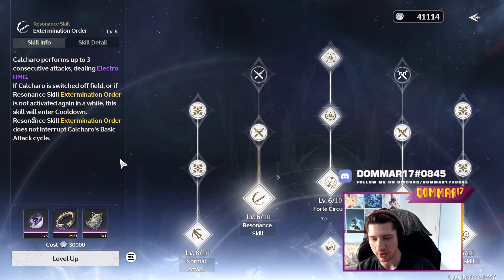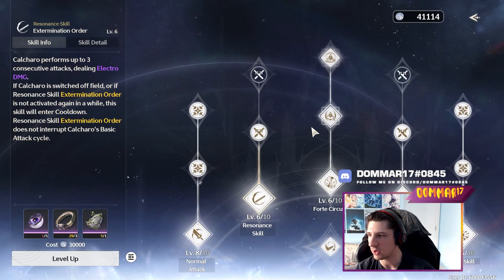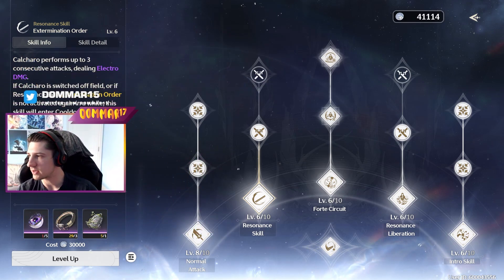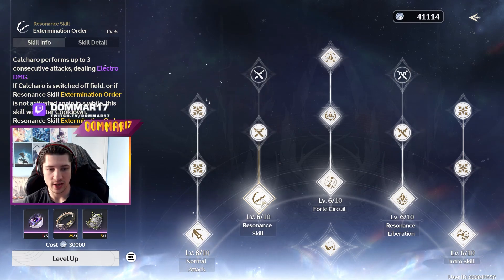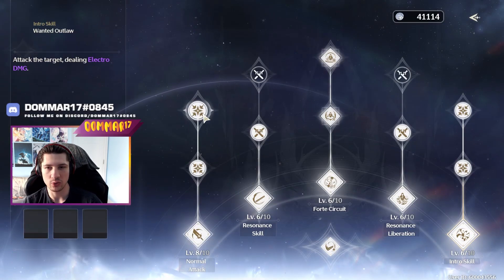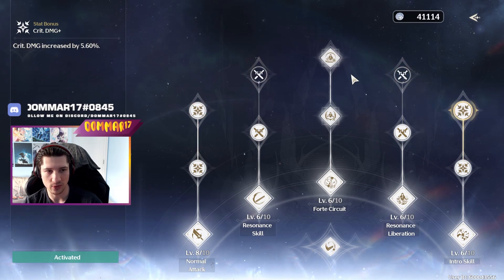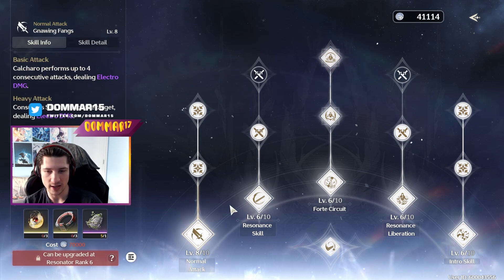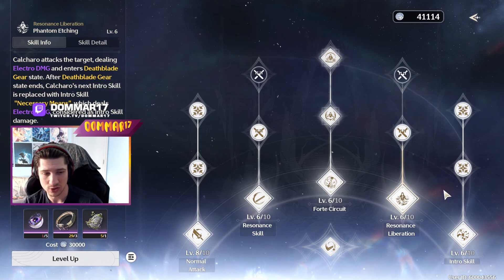I'm picking and choosing what to upgrade for Calcharo because skill materials are very limited — you only get a couple per week. Level 6 is acceptable. I would recommend going for the stat bonuses first and ignoring the attack ones. Obviously the inheritance skills, if they're really good, go for them. Make sure to double-check your characters and see what gives the most damage — what you're actually using — then upgrade accordingly.